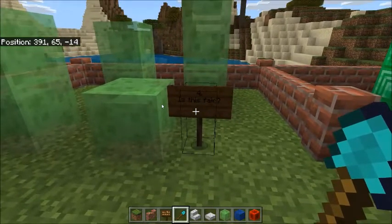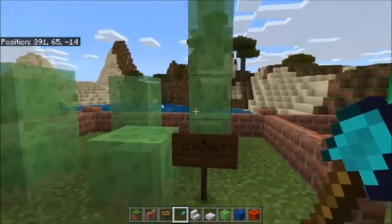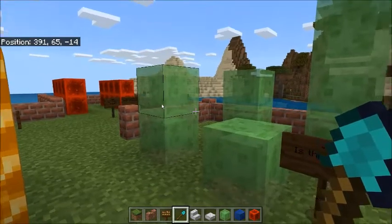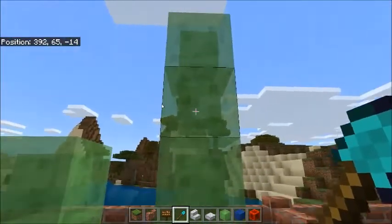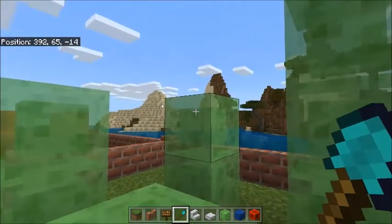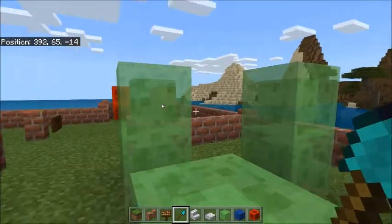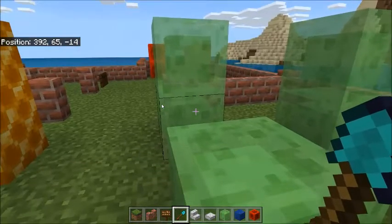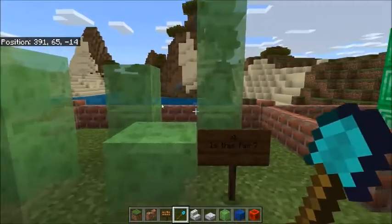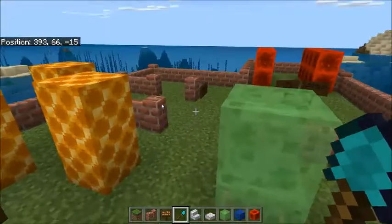Let's do one more example — number four. Is this fair? We've got a big tower, a small tower, and two equal towers. Let's count: one, two, three, four in the big tower. Then a tower of one, two. I can already tell this is not fair, but let's keep going: one, two, and one. So is this fair? No. But it's fun because I can bounce on my slime blocks!